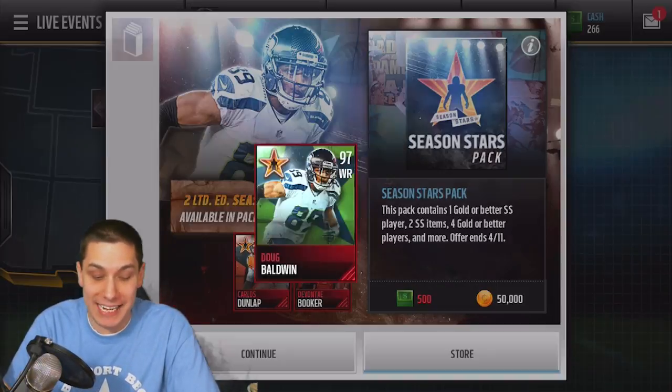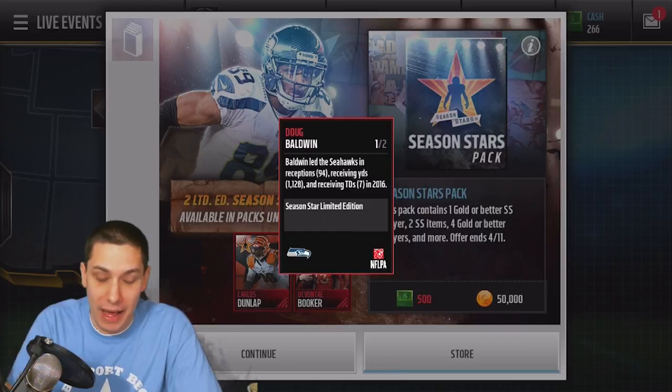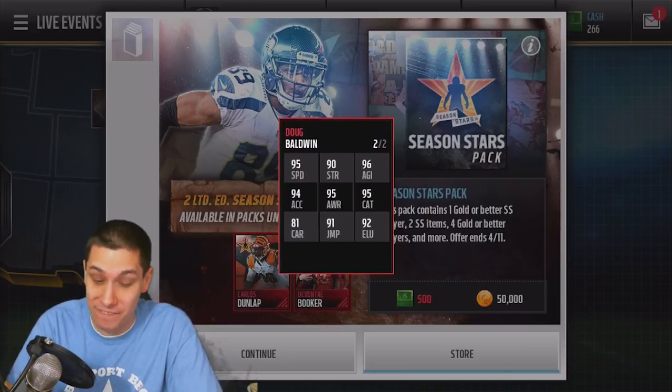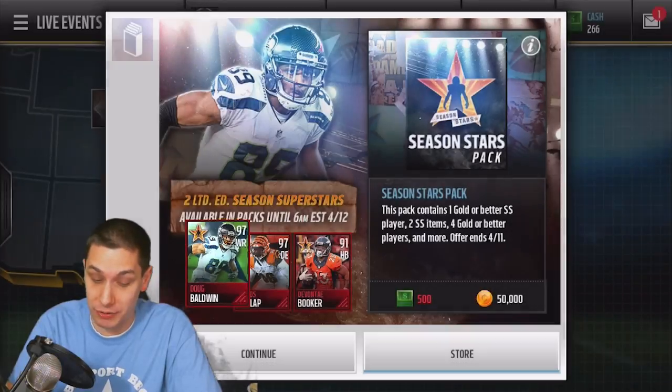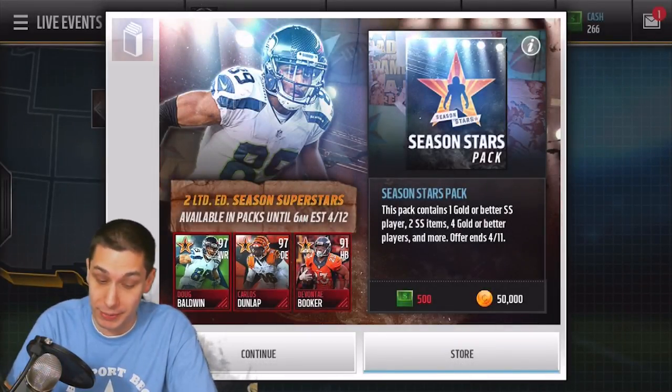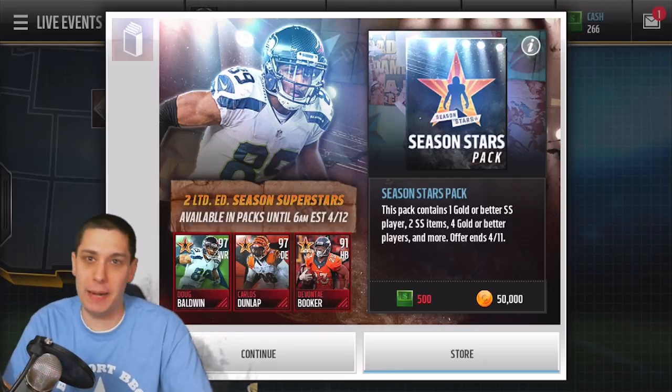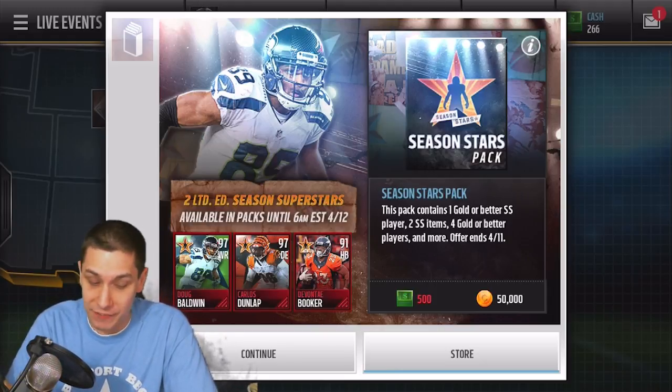Today we have a Doug Baldwin 97 overall. This is a beast of a card. Take a look at these attributes: 95 speed, 94 acceleration, 96 agility, 95 catching. This is a very, very good wide receiver. If he was a little bit taller, he might be one of the better receivers in the game. He's definitely up there, but I don't think he's quite at the Randy Moss level. Definitely a really good card.